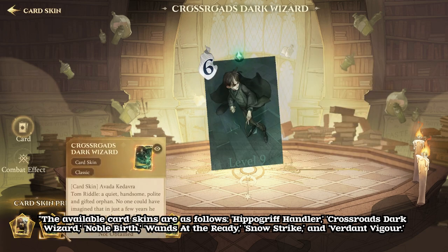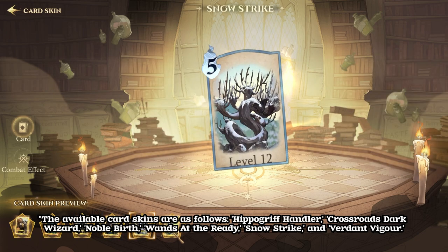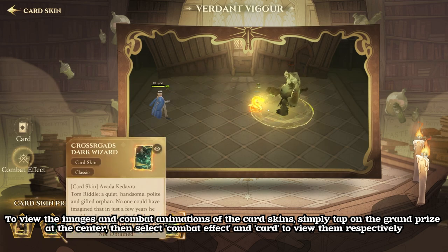Hippogriff Handler, Crossroads Dark Wizard, Noble Birth, Wands at the Ready, Snowstrike, and Verdant Vigor. To view the images and combat animations of the card skins, simply tap on the grand prize at the center, then select combat effect and card to view them respectively.